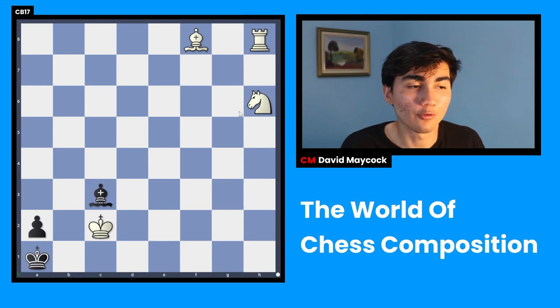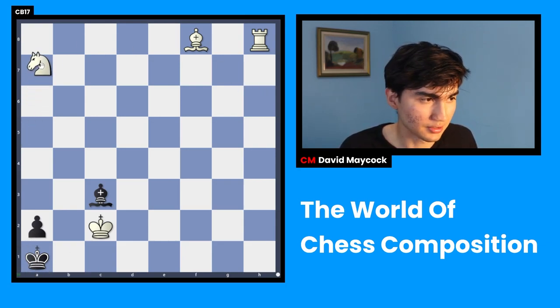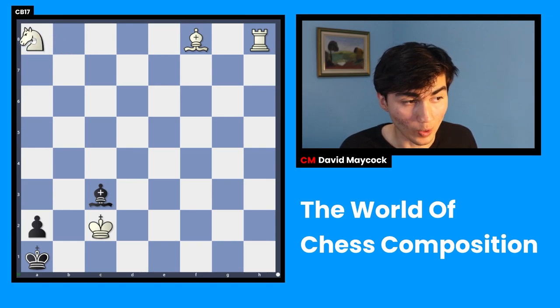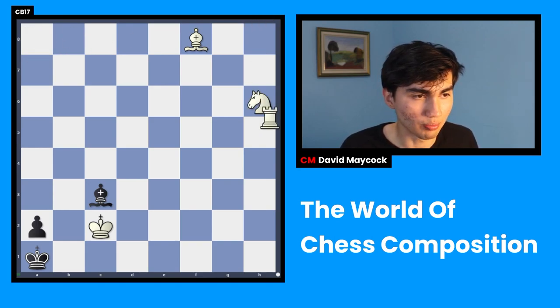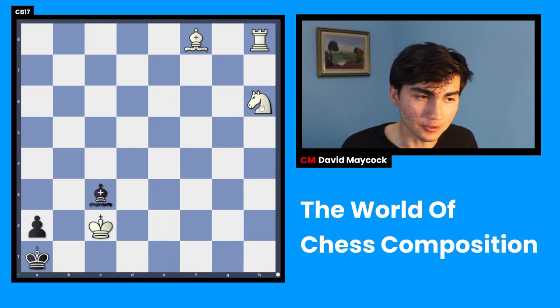In this position you have to somehow force checkmate. The way I think about this is: if this knight didn't exist, or if it was away from the h-file, far away, then you would play rook h1, bishop b1, and rook takes e1 — that would be checkmate. That's why the first move is to move the knight.